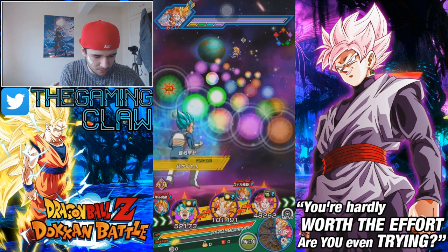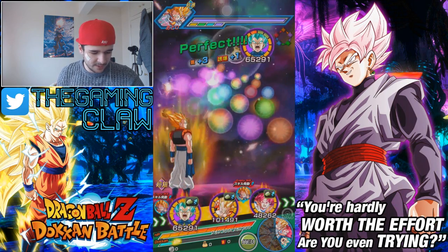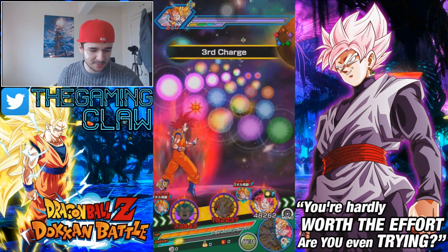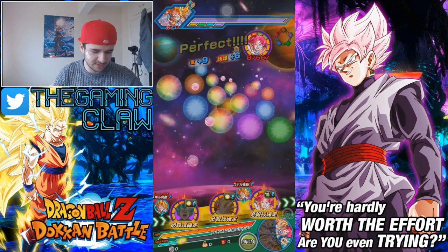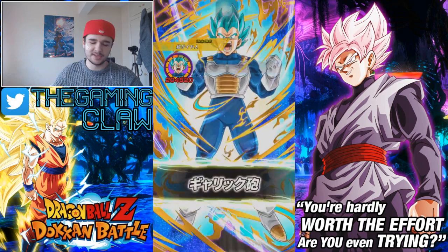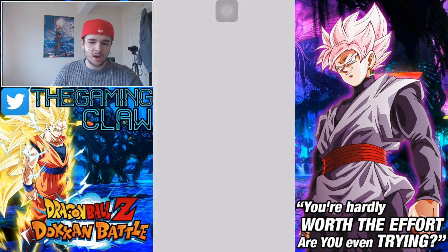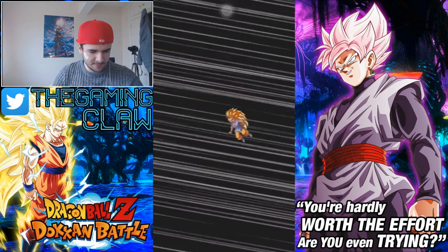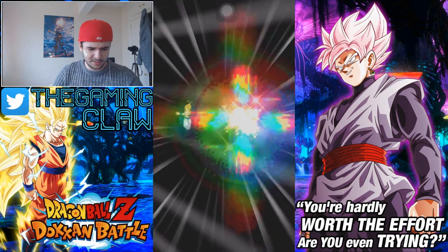I did pull Super Saiyan Blue Vegeta as well, but unfortunately his event currently isn't here, so I can't take it on at the moment. This is my Gogeta and he is currently at Super Attack 2 - he is a Super Attack 2 scrub. I was hoping that the Elder Kai Banner would hit. Considering he's only at Super Attack 2, that's pretty damn good.